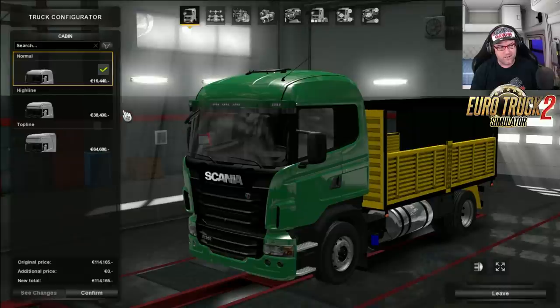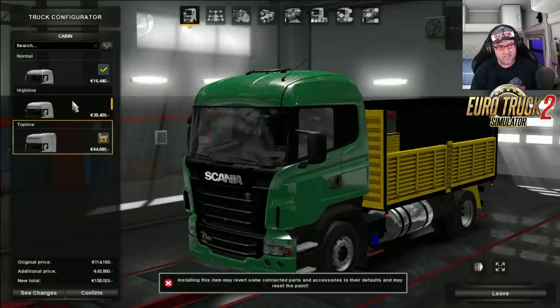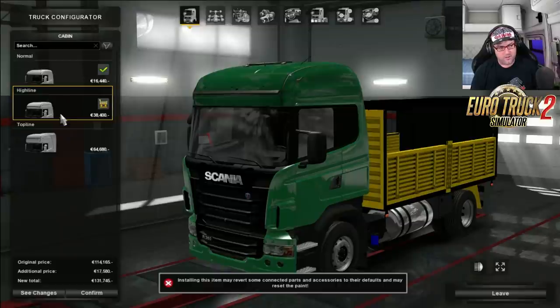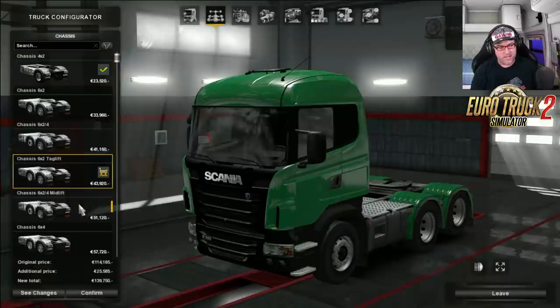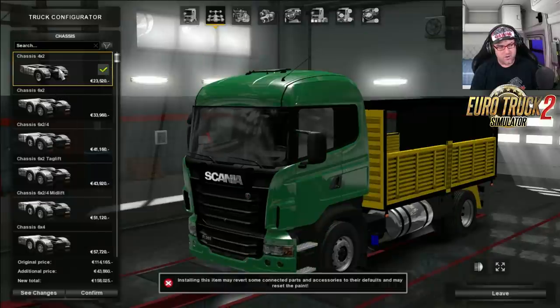So you can choose any of the cabins here — the three cabins. You've got normal, high line and top line. There's no real difference between those two, so I'm going to choose this one. Then the chassis — you can go through and choose any of the other chassis in there as well, so it's sort of an add-on really.